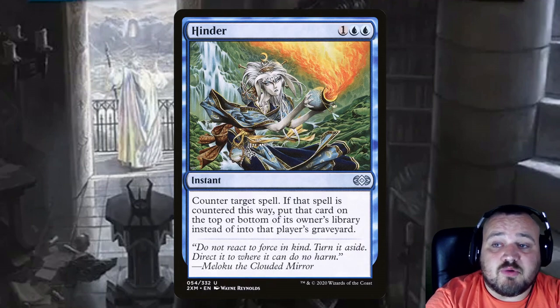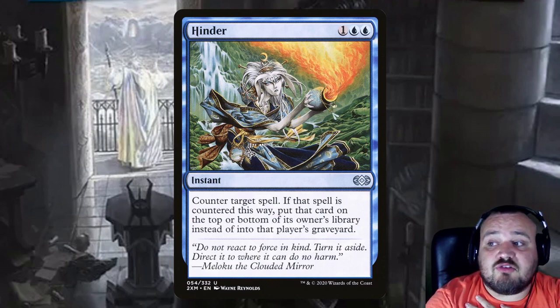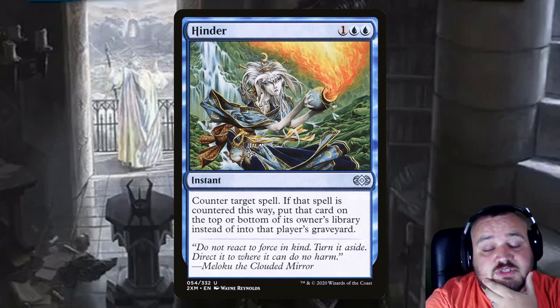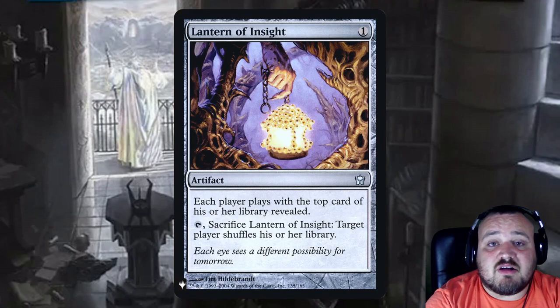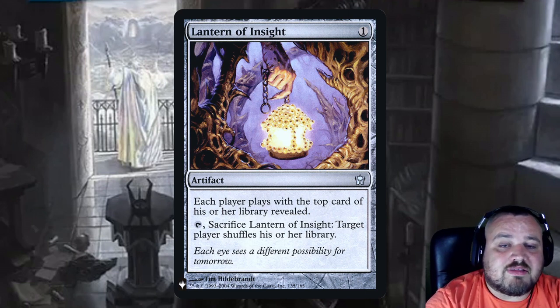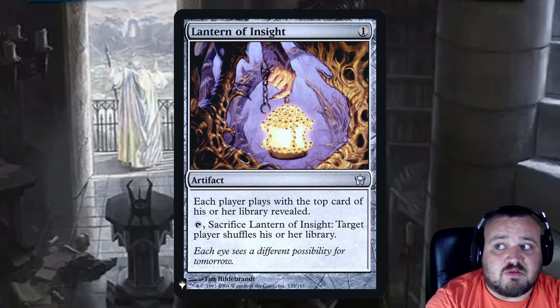Getting into our key synergy pieces for Grima: Hinder is 1 and 2 blue — you counter target spell, and if that spell is countered this way, you as the countering player get to choose whether to put it on the top or bottom of its owner's library instead of into that player's graveyard. See an instant or sorcery you like? Put it on top. Problematic permanent? Put it on top and then just shuffle it to the bottom. Lantern of Insight is 1 generic — each player plays with the top of their library revealed. You get to see what's on top of everyone's library and decide which spell looks best to cast, or which is most problematic to shuffle to the bottom. You can also tap and sacrifice it to have target player shuffle their library.